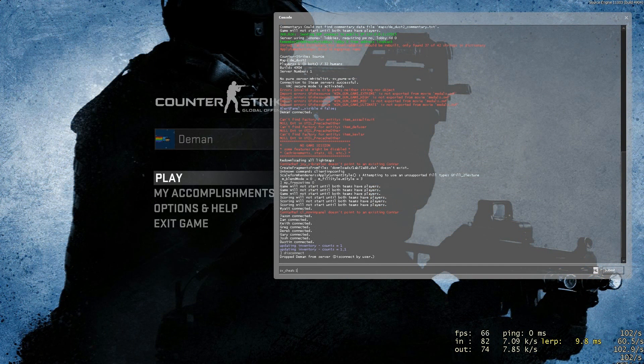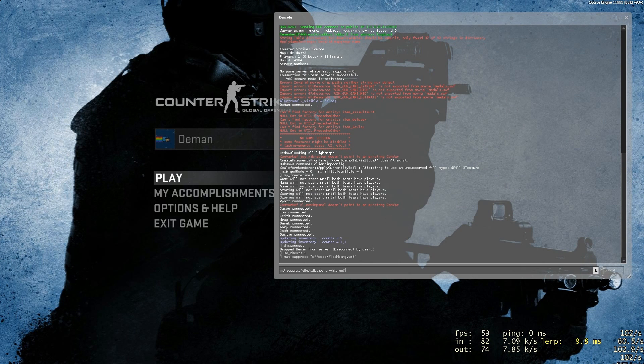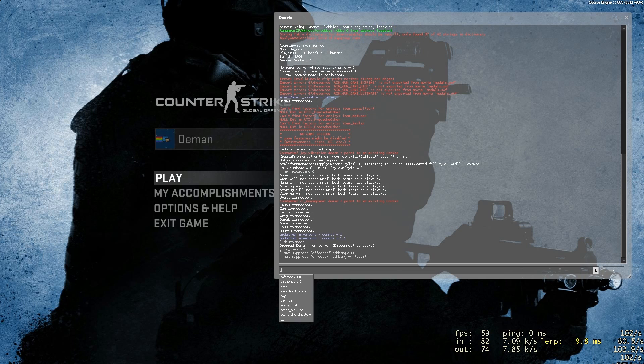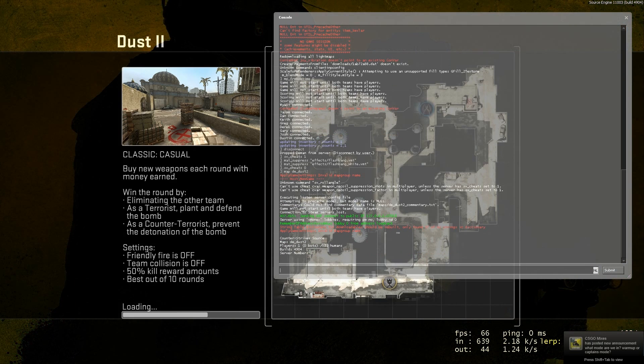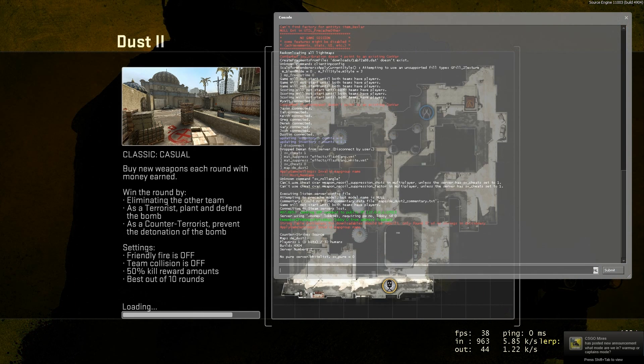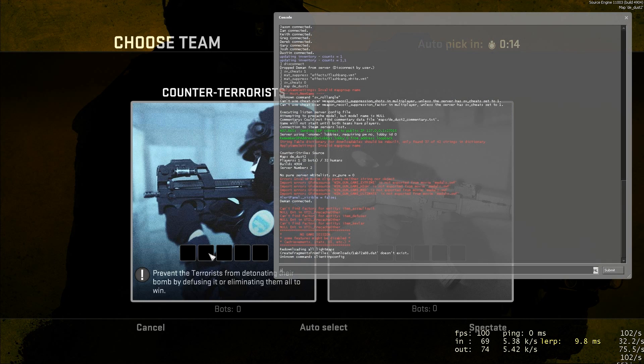What you do is you just enable cheats, you do the suppress commands just like that, then you disable cheats. You try it again — it's just a repeating process. I don't know why it works one time and not the other; it's kind of annoying.